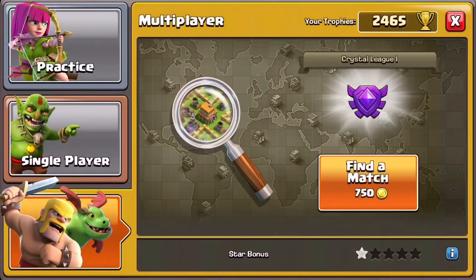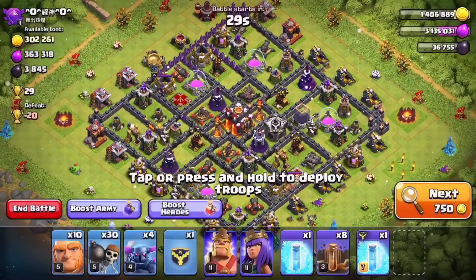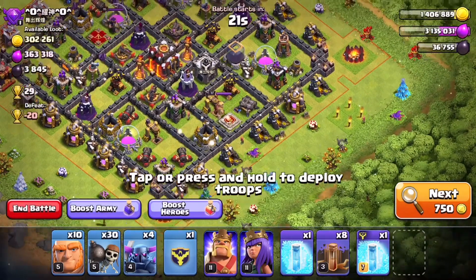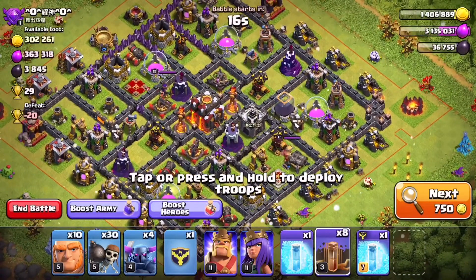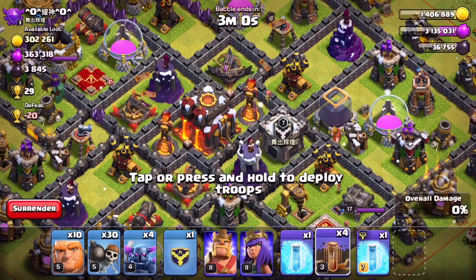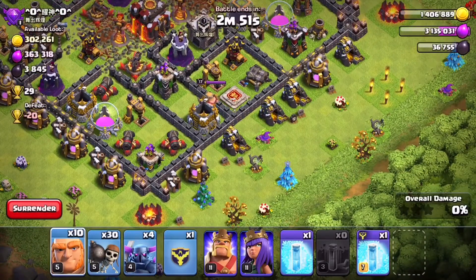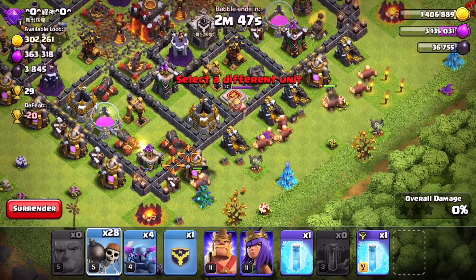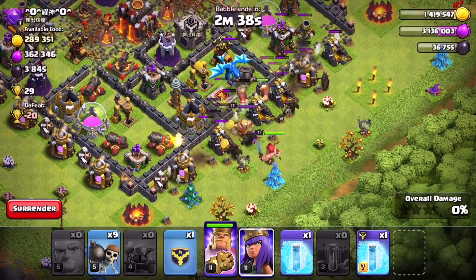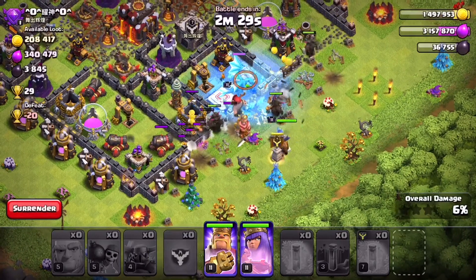We look for another base with walls very close together where we can take out as many as possible with earthquake spells. That one's a bit too gappy - this one's nice and compact. It is Town Hall 10 with some max wizard towers and high level inferno towers, so I'm not fancying this for stars, but it's really good for walls, so let's go for it. Two lots of four earthquakes to open up around those single infernos. I come in on the right-hand side to spread out my giants and send in the wall breakers - but there's an electro dragon in the clan castle! I was hoping for an empty CC - not fair. The queen might be able to take it out, but she's the only troop we have that can shoot air.